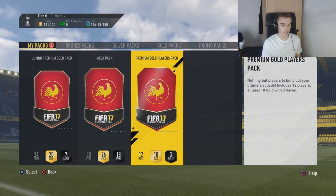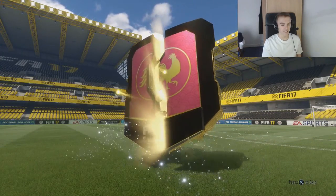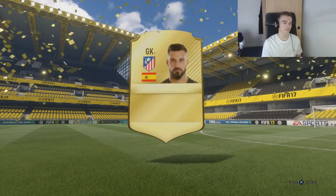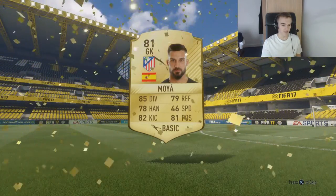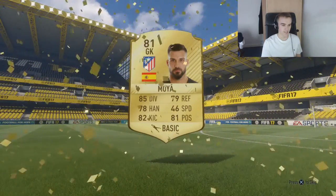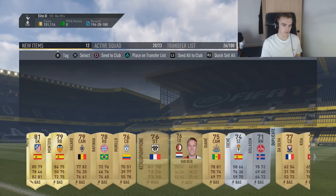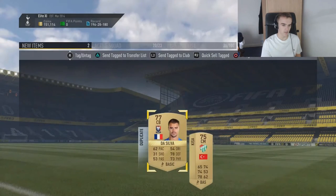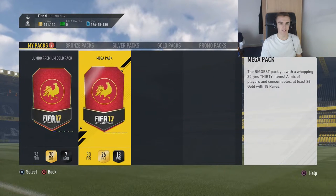And now it's time for the next premium goal players pack. It's not a walkout. And it's Moyer — it's Moyer from Atletico Madrid. Highest players so far is an 82... 81, I think. That wasn't anything special, though, not going to lie. We got a lot of players, though. How many got the silver again? So they can go in the trade pile. With Squad Builder Challenges, you never know how much it's going to go for.